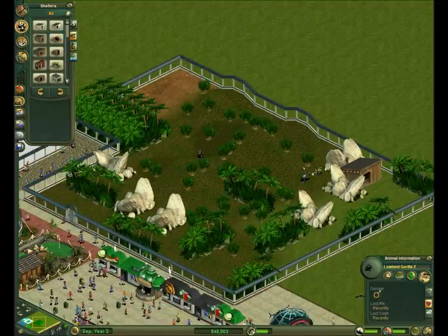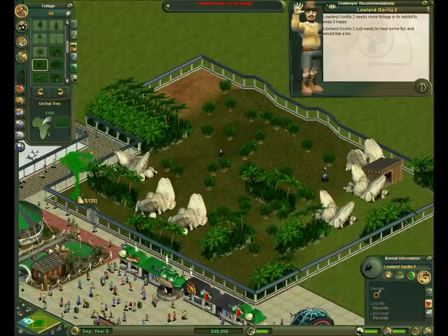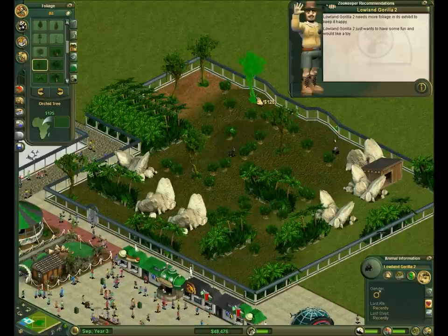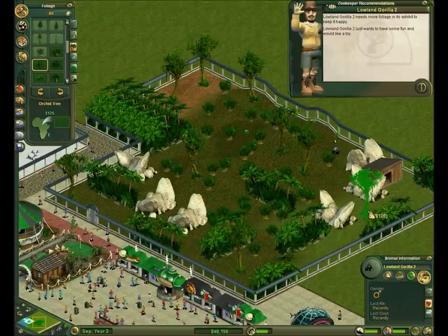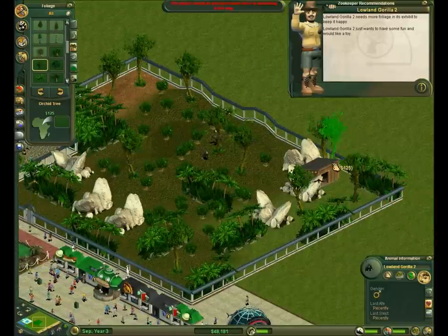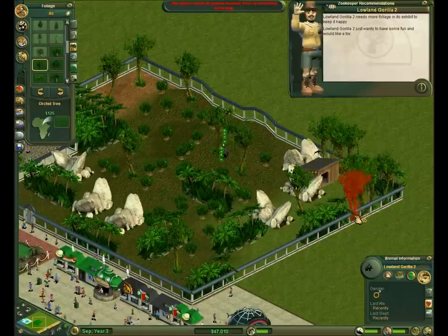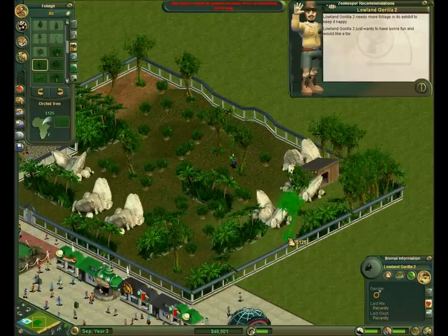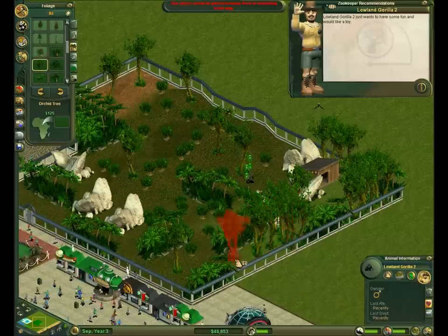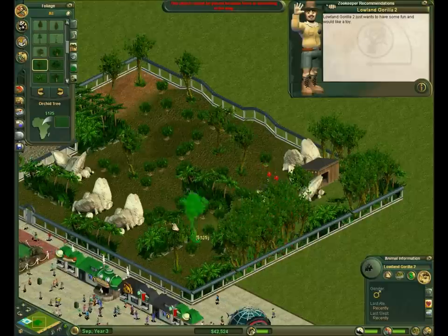Alright, what else do we need? Foliage. More stuff. It's starting to look like a jungle to me. Make their house area kind of block off any general bubbles. Right here will be the wannabe thick forest.